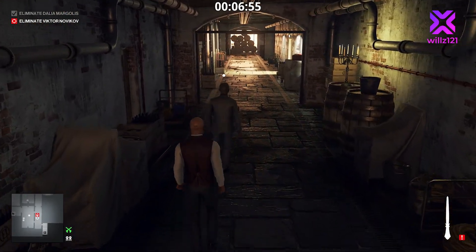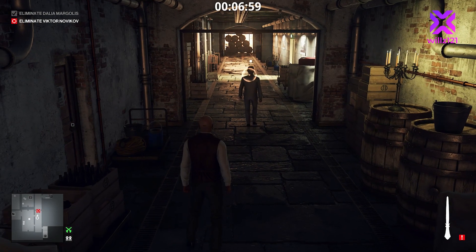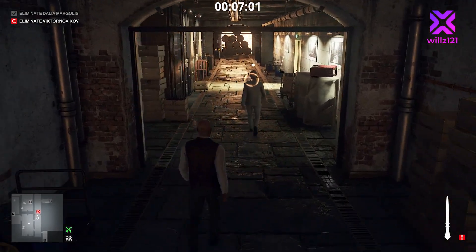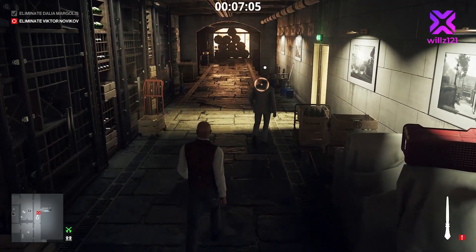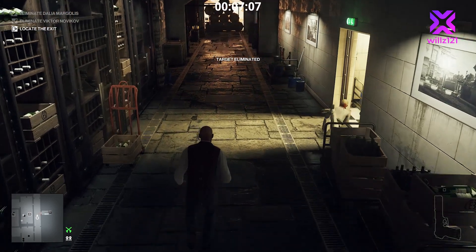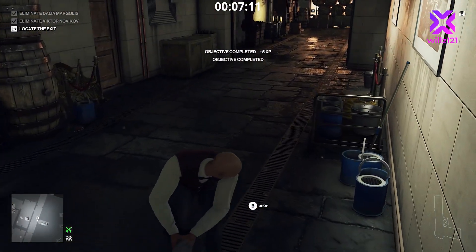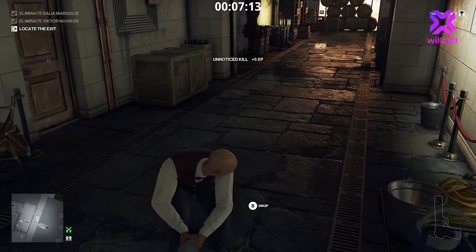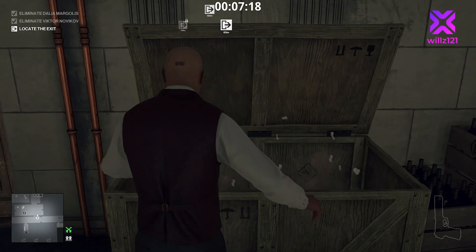We've got the letter opener in our pocket and we wait for Victor to get by the door so we don't have to drag the body far. This is where Victor Novikov meets his demise in Hitman Roulette episode one. Just as he's about to go through the door I flick the letter opener at him, drag the body up to the box, and then take the usual basement route out. That's a nice easy kill.